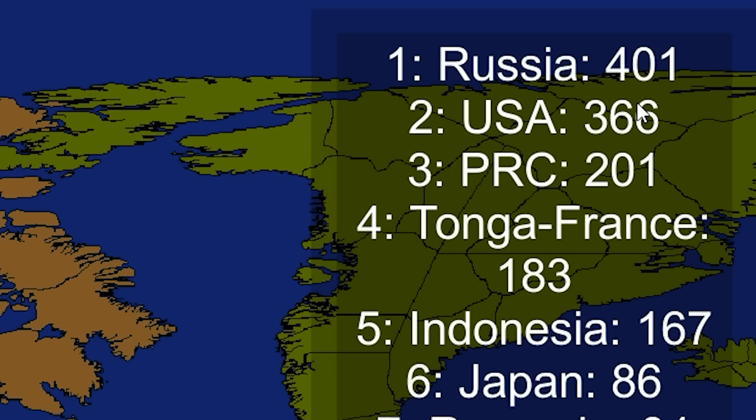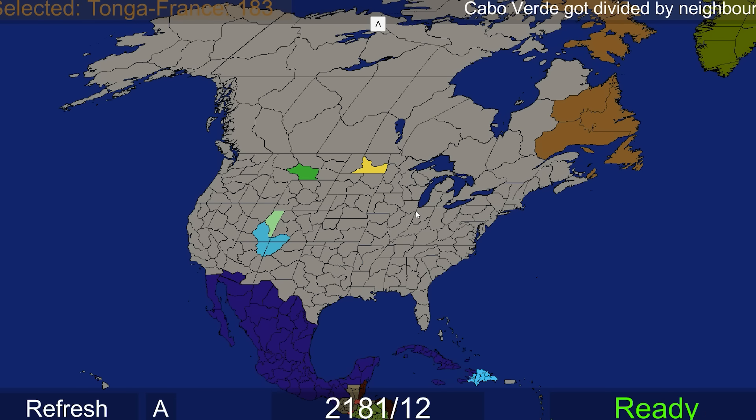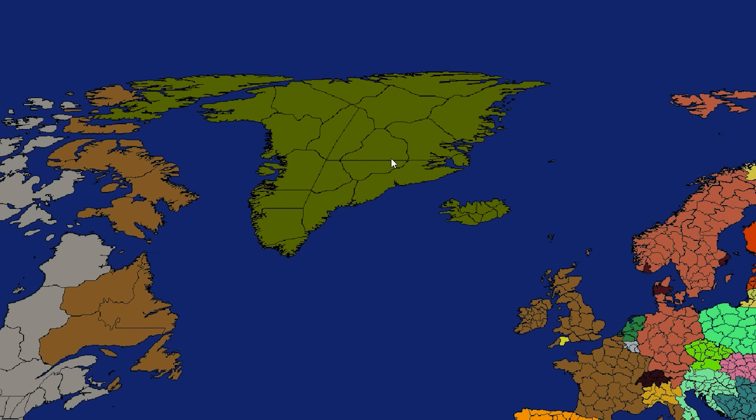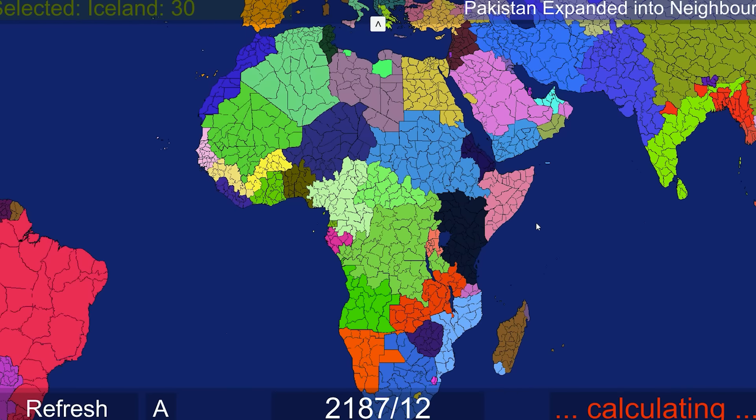Tonga-France got a little bit too. Jamaica got annexed by Mexico - remember, Jamaica had a lot of Cuba before. Can Mexico stand up to this behemoth in North America though? Iceland has expanded into neighbors - they pretty much just took over all of Greenland. Africa is really starting to be controlled by only a handful of nations.